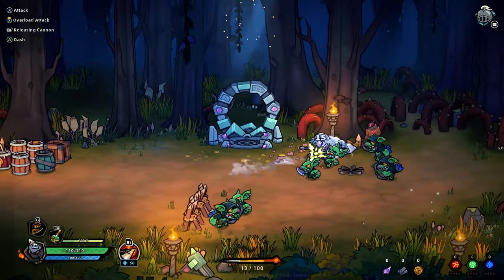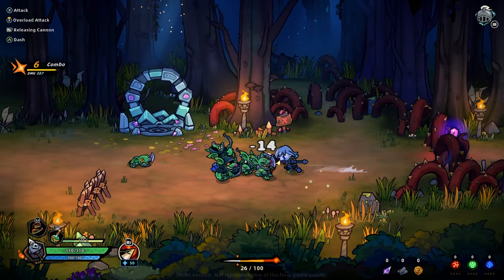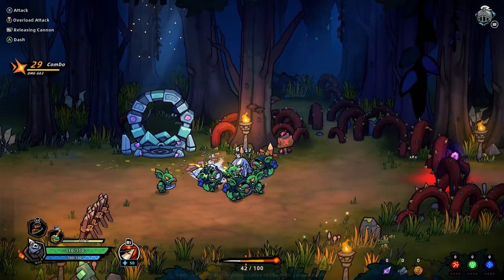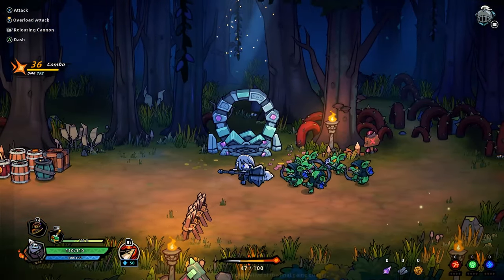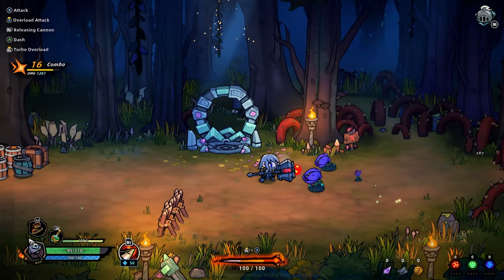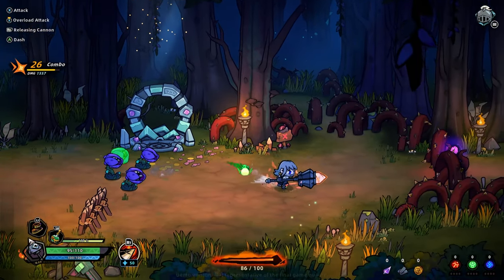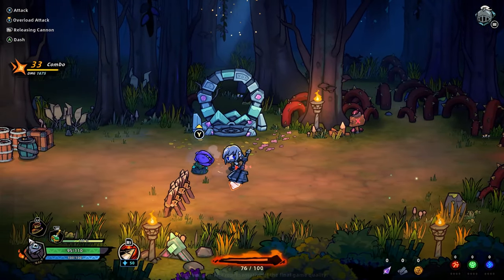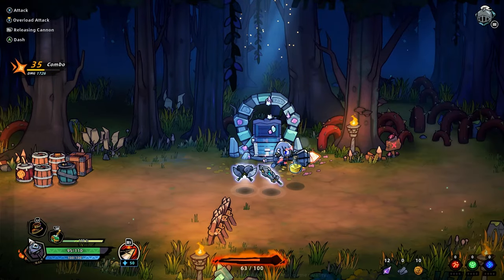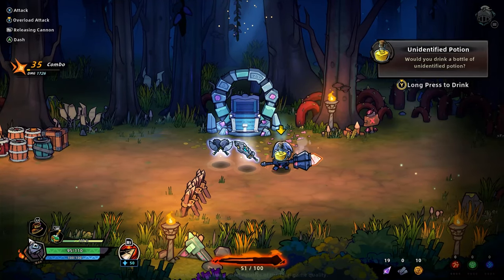There are some goblins there. We've got A as a dash. That hit me. Then we can ignite our sword. I see how this is working. So everything has attacks. I'll press to drink — got a dodge potion. We got to pick this up, right?